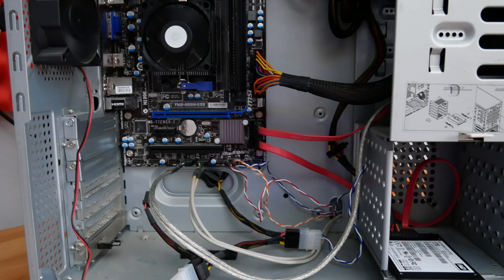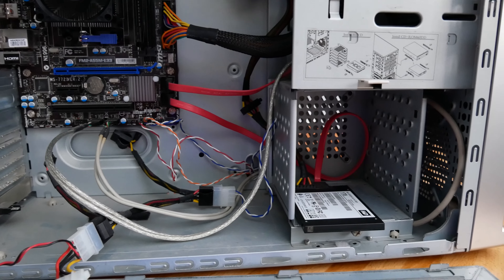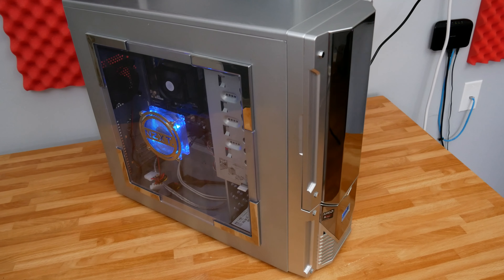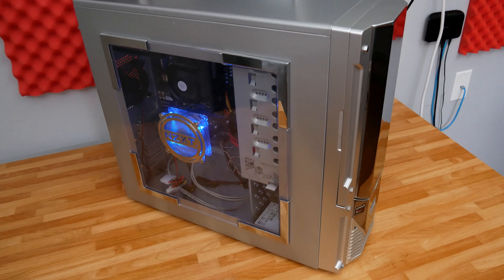Right off the bat you can tell this PC is old just by looking at the case, though that's a bit of a misnomer because the case itself is actually older than the internal hardware. Someone upgraded this PC from the original Athlon 64 CPU to a more modern platform — an FM2 platform — which even at the time of the upgrade was somewhat dated, but this PC is mostly just for web browsing so no big deal.